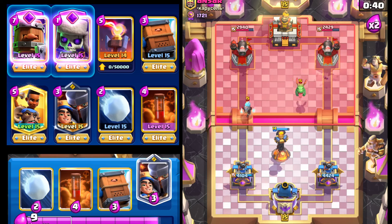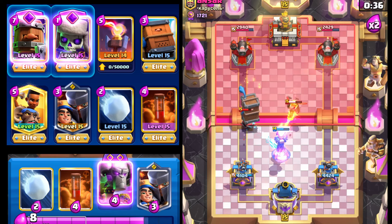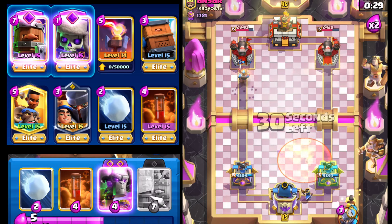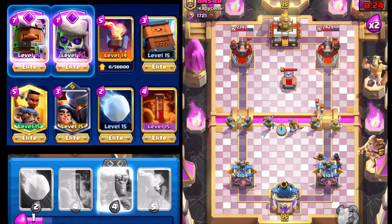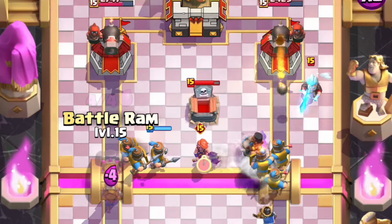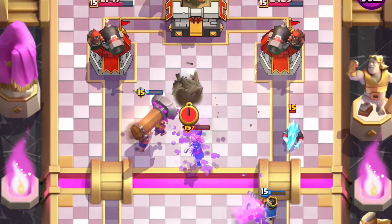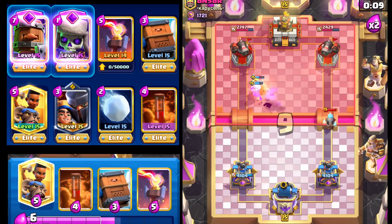I think even with the nerf next season this deck is still gonna be really solid. We're gonna cycle the Royal Delivery, and because he chose to use his Poison, we're gonna go Little Prince here in the back with the Ram Rider. We go Royal Recruits like that, and once the Ram Rider breaks the Tombstone — we go Giant Snowball right here to knock back the Evil Valkyrie.